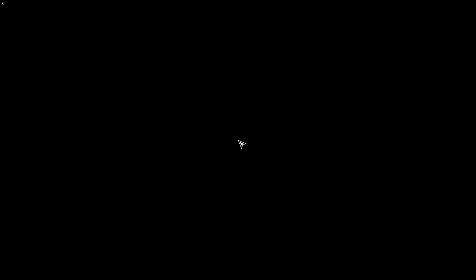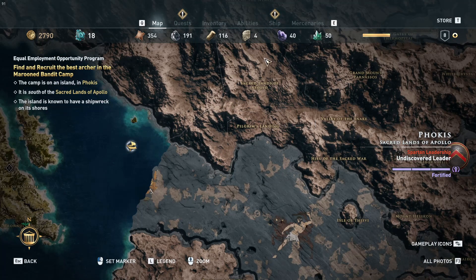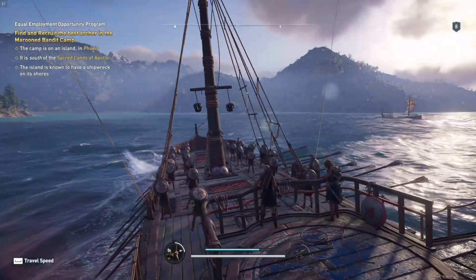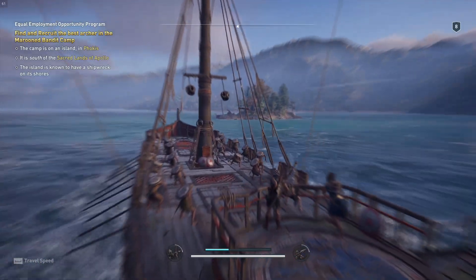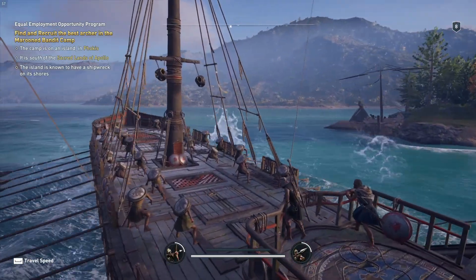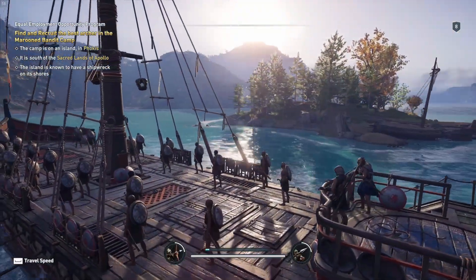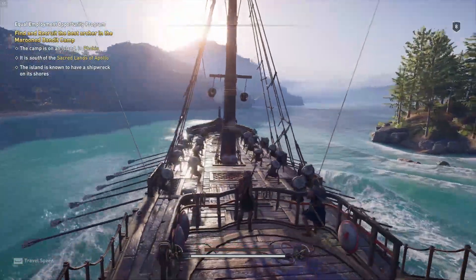We're going to find a new recruit somewhere south of the sacred land of Apollo, which is this piece of land. So somewhere up ahead there's a shipwreck on its shores. It's not giving me the prompt to use Ikaros, so I'm guessing this is not the island. It kind of fits the description — okay, maybe it's more ahead.